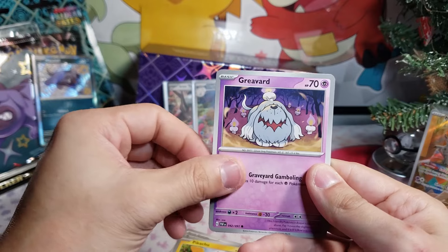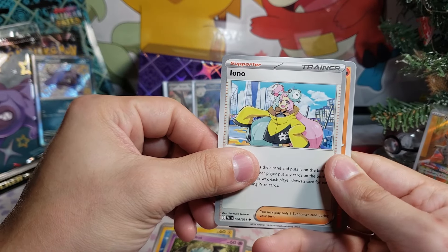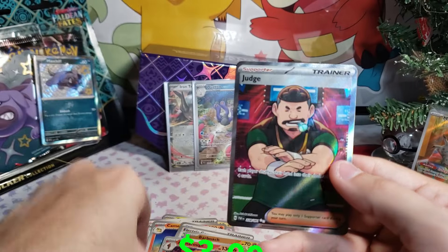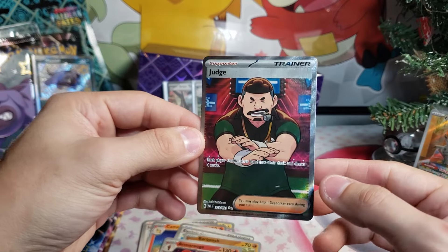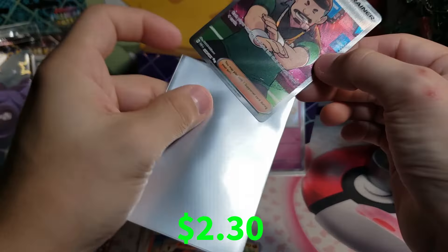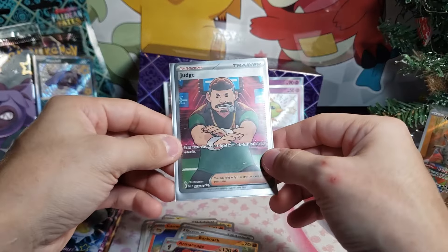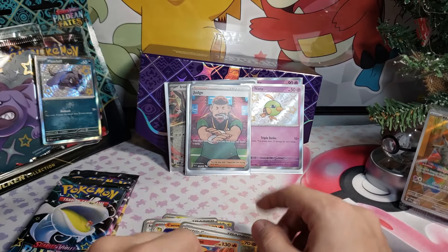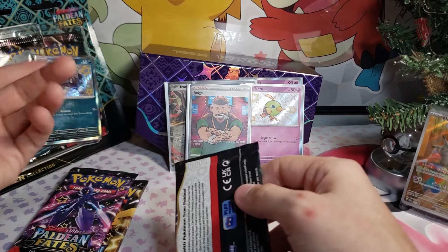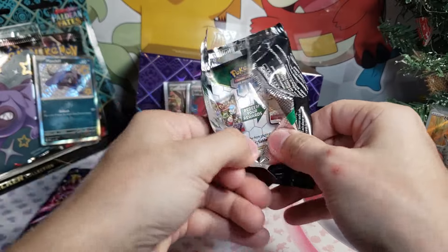Lightning energy — zap it up! Pikachu following up — that was nice. Grieavard, Woobat girl. I would love to pull that card. Erupting Generator right on Marowak. Judging it up right now — what is happening? Honestly, I'm gonna keep it a hundred percent with y'all — I'm really feeling Paldean Fates more than that Paradox Rift we opened. We still got three more packs in the ETB and three more in the three-pack.